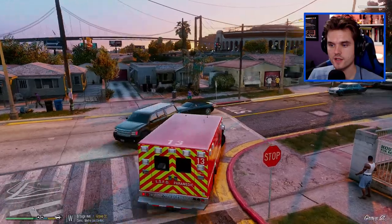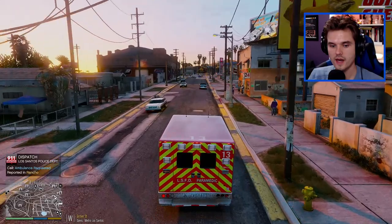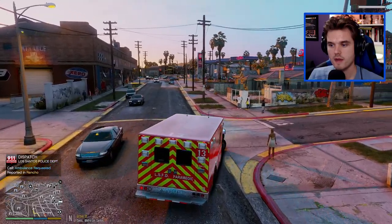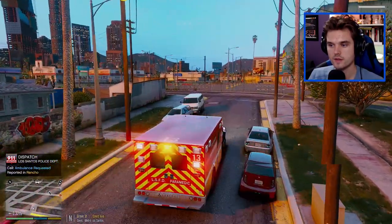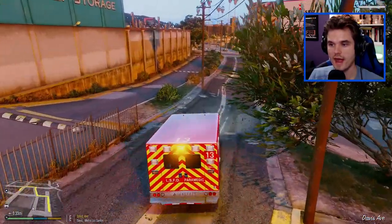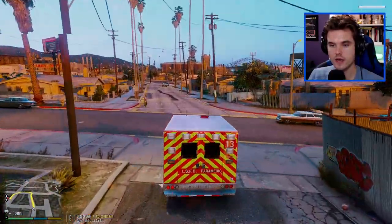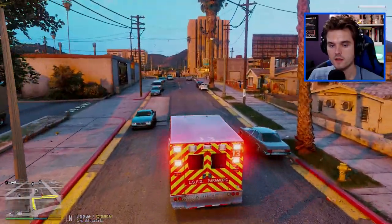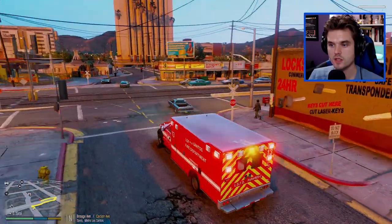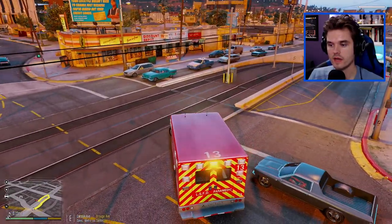We got a call coming in for an ambulance requested in Rancho. Roger that, Dispatch 3, Adam 10, responding code 3. I'm turning around here in this little alleyway and we're going to head back over to Rancho - the area is just right around the corner actually. See if we can find out what the medical emergency is - no info available at this time. They're going to be just on the other side of the street, from the looks of it.